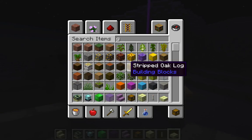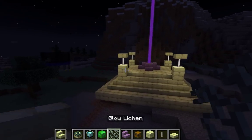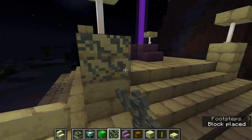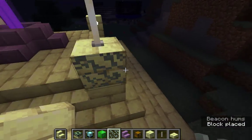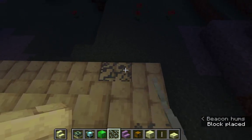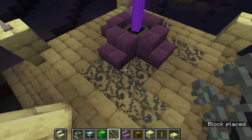So, glow — if you want to do like Endermoss or something like that, you can get some glow lichen. It's kind of like moss from a numbered dimension. That would be kind of cool.